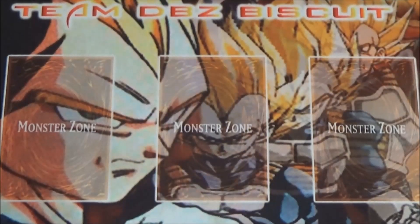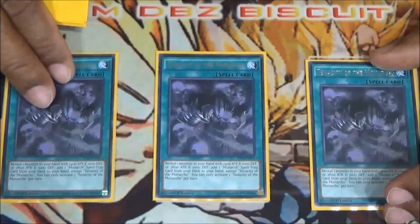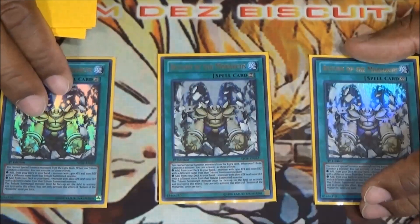We're also running three Tenacity of the Monarchs — reveal a monarch in hand and search out any of your monarch spell and trap cards. That just helps you get your plays started the way you want to.